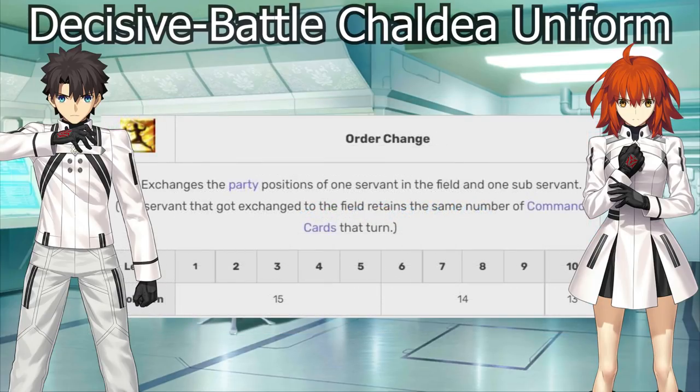The third skill is the same Order Change — they didn't improve it, and honestly they didn't need to. Order Change is already one of the most powerful tools in the game. As discussed earlier for Plugsuit, we refer to it as the most powerful offensive buff in the game because of the way Order Change works. It allows you to change one unit in your frontline with one unit in your backline, bringing in all of their skills and kit. So you get access to three more skills thanks to Order Change — you lose one skill use from the Mystic Code but gain three from the new unit.